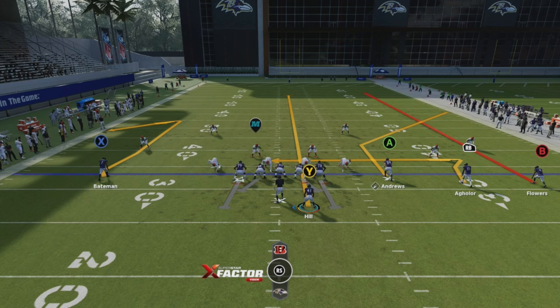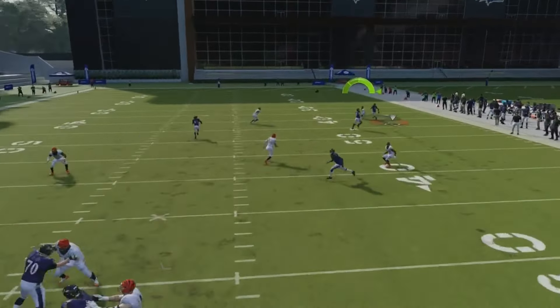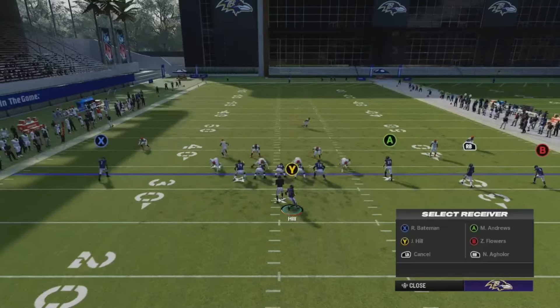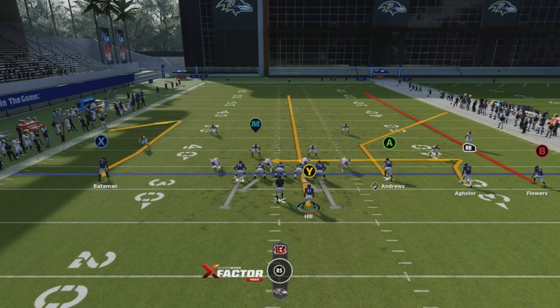Leave the RB on the route that he's on — that's probably the best route in this play, especially against a real user. The user guarding the middle of the field is going to have to follow the running back or the corner route, and what's going to happen is the RB is going to get open in the middle of the field a lot. But obviously the go-to is going to be the corner route, so let's show what this looks like against cover three.